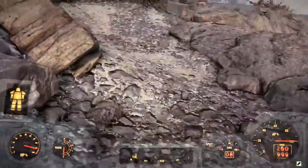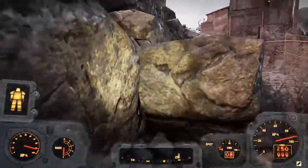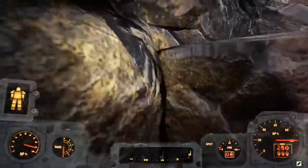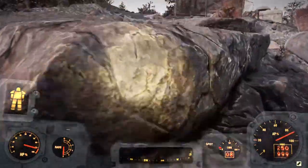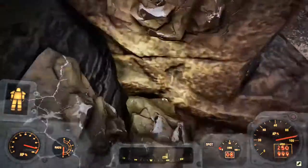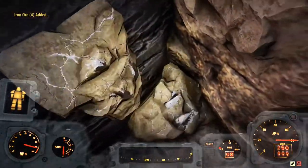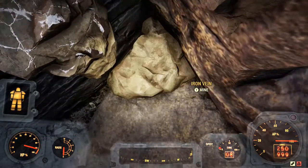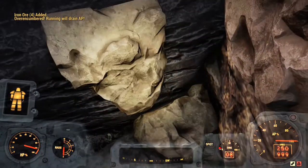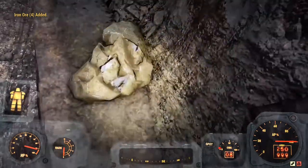I forgot to mention: do this with an excavator power armor, because when you use it instead of just one piece it gives you four. These two are unlootable so you can't use those. After you pick that one up, you want to come near this cliff and jump up. There's a decent bit of iron here.